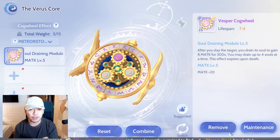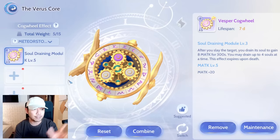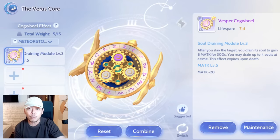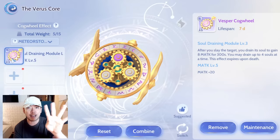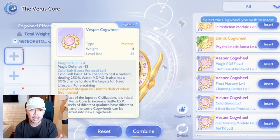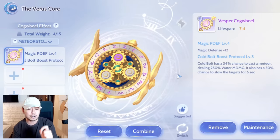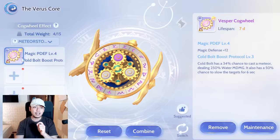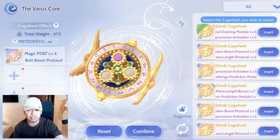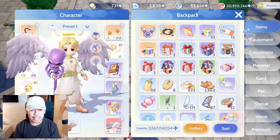Furthermore, if you equip a lower weight Vesper Cogwheel — for example a lower weight Vesper Cogwheel with a weight of 4 — this one gives 2400. But if you equip a lighter, lower weight Vesper Cogwheel, it will be increasing your divine power by 2800. So that means if you have a lower weight Vesper Cogwheel, it will be better for you to equip it than Demic Cogwheels. So that is the second trick.